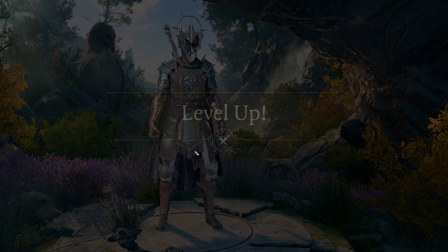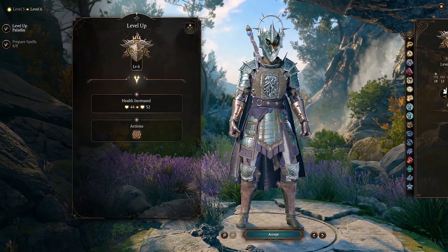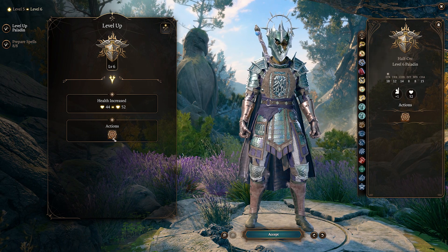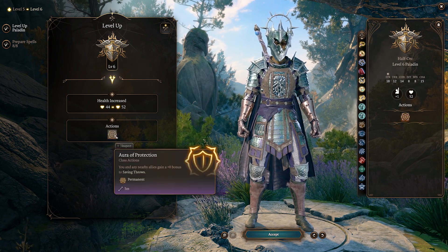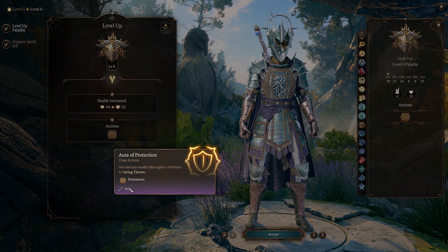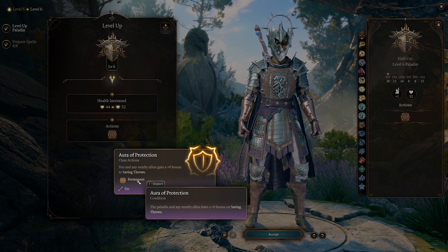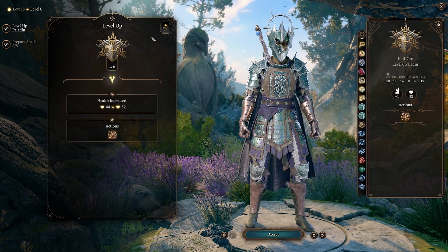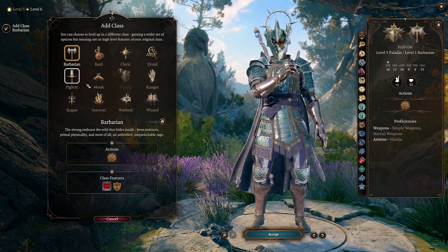So I'm level five paladin now. I'll have a look at what level six paladin gets, but I might start putting into warlock at this point. I was going to do maybe five levels of warlock. 'You and any allies gain a zero bonus to saving throws' — why zero bonus? Yeah, it doesn't sound very good. Let's see what we get with warlock then.